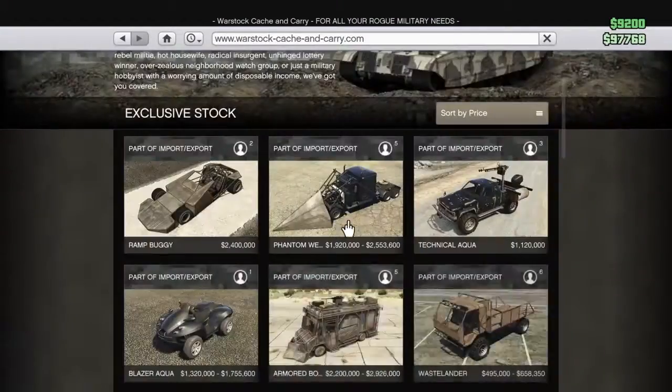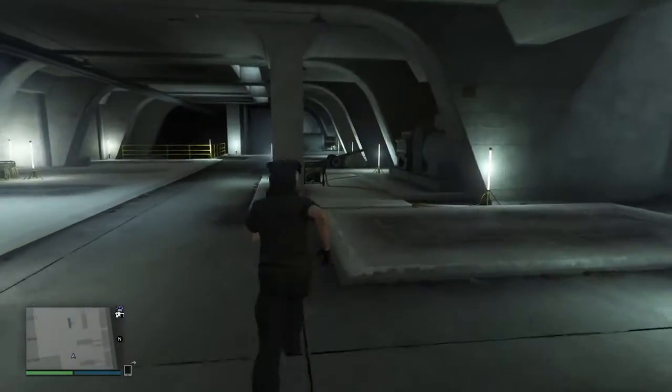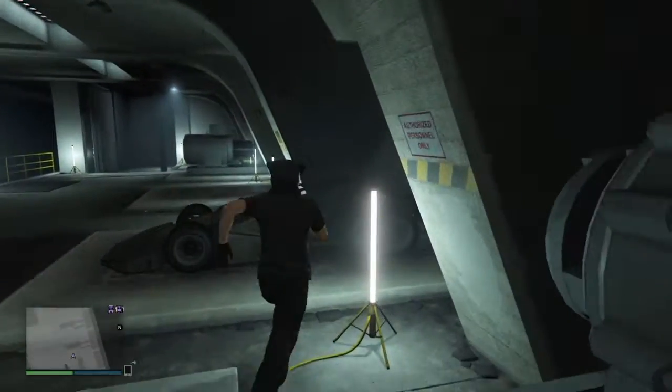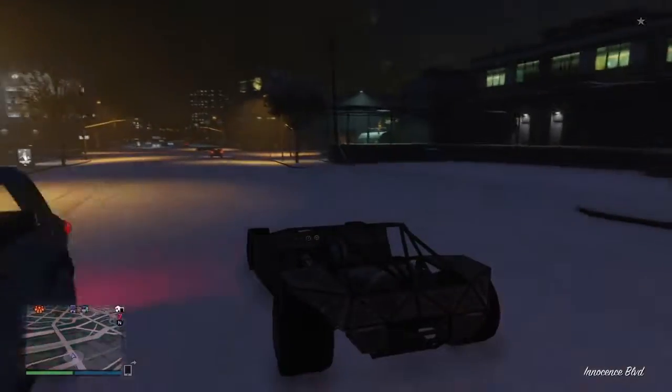The underground garage can fit things as big as the phantom wedge and things as small as the blazer aqua. This thing doesn't have a lot of customizations — you can't put a spoiler on. As you can see in the mission, you can only put on colors and engine mods and everything like that; you can't change the rims or anything, which is pretty bad.